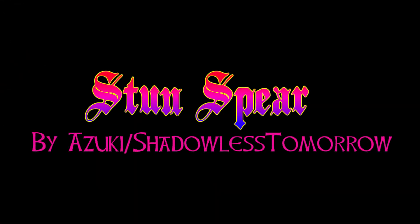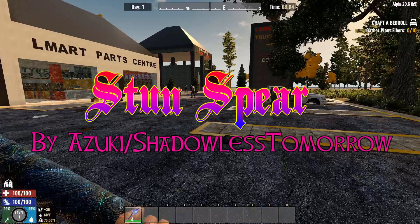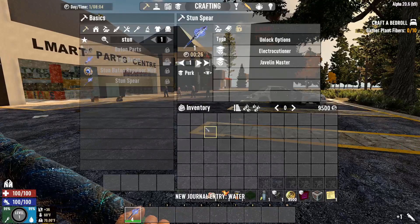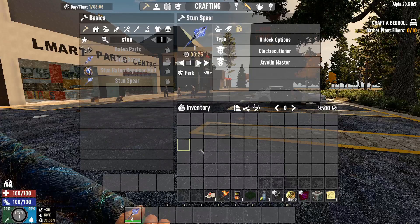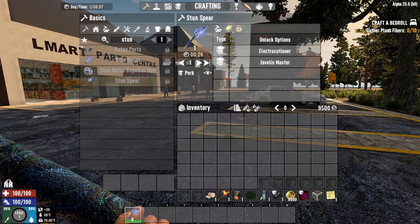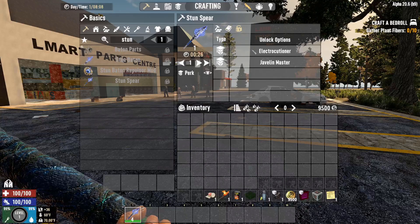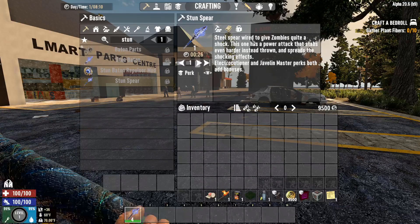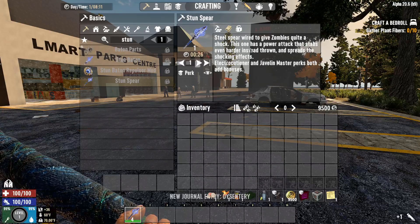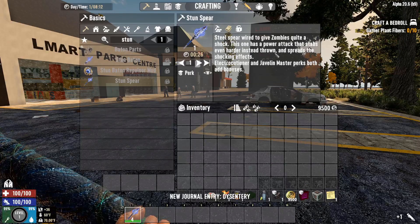This next mod is the Stun Spear by Azuki slash Shadowless Tomorrow. It's a sweet little weapon that basically does what the stun baton does, but for a spear. It's a little bit more late game, so it's going to do more damage. You can unlock it through the Executioner and Javelin Master perks. The Stun Spear is wired to give zombies quite a shock — it has a power attack that stabs even harder instead of thrown, and spreads the shock effects.